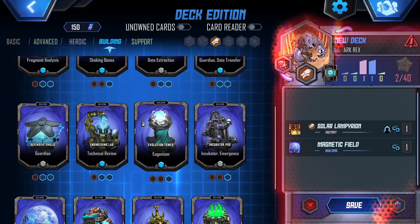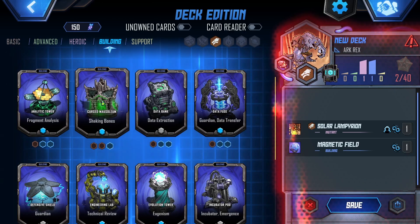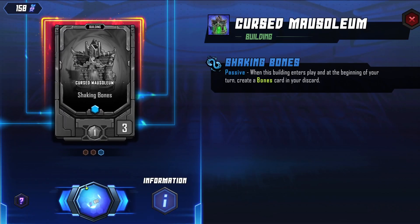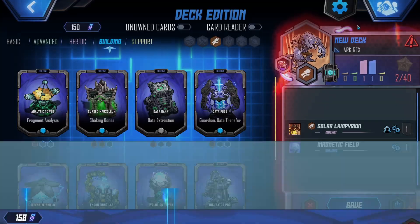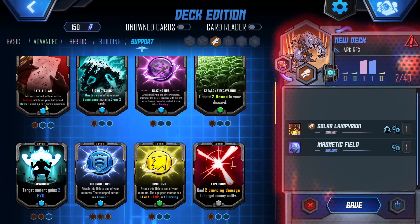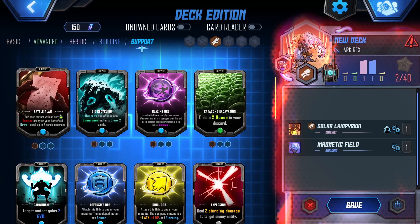Left clicking here is how we get rid of stuff. Private Analysis. Shaking Bones — what do you do? Create a Bones card. We're learning. Battle Plan: reach mutant with an active tactics ability on your battlefield, draw one card.